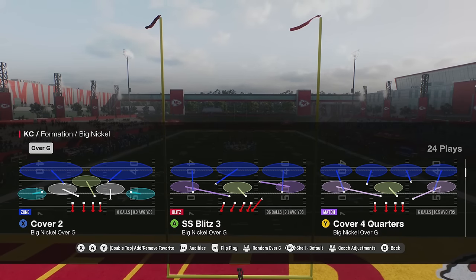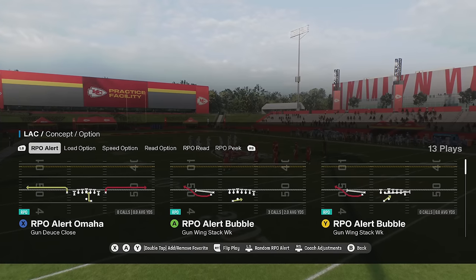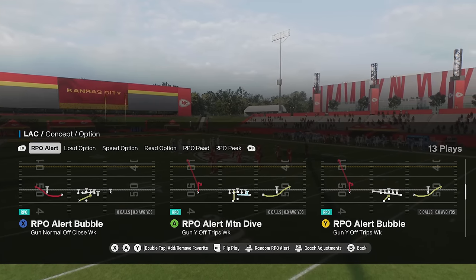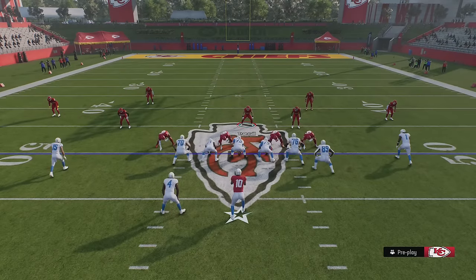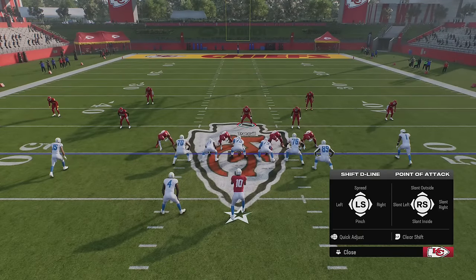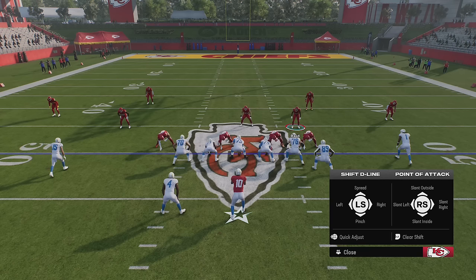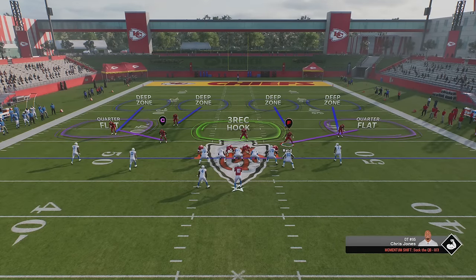I'm going to show you Cover 4 Quarters first so we can see the difference. The biggest difference you'll see is when it comes to playing RPO plays, which a lot of people use whether it's College Football or Madden. We're going to pick an RPO alert bubble and I'm going to show you guys how these quarter flats react when it comes to RPO plays, because that's probably the biggest difference.